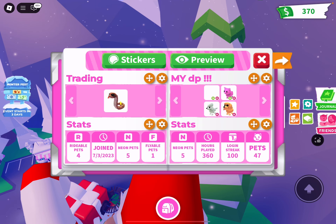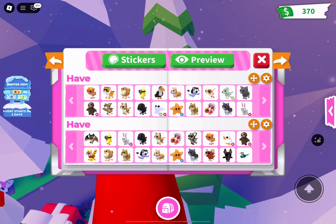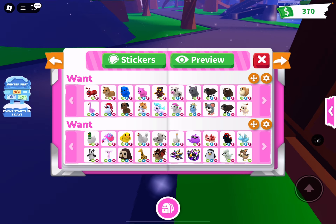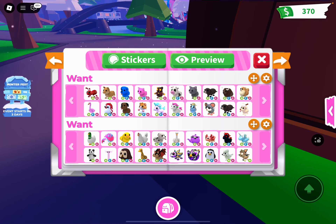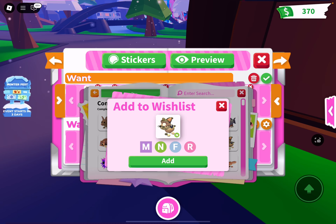Let's go to me — so this is where we'll be trading, and here's all my favorites, my dream pets. This is all I have. I really want a lot of things but I don't need an ant. Let's see what else — let's just do neon red bull.